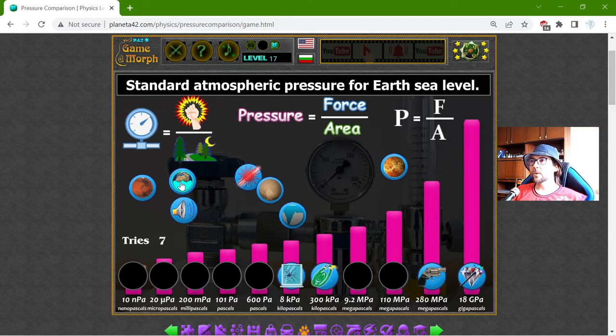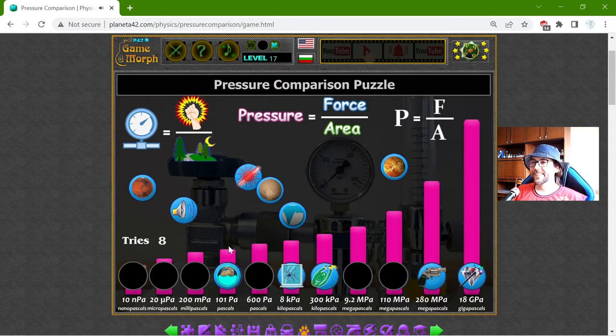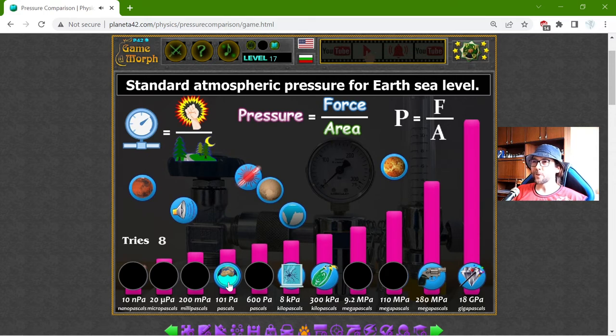The standard atmospheric pressure for Earth at sea level — that should be 101 kilopascals. Yes, I think this is the normal pressure on Earth.